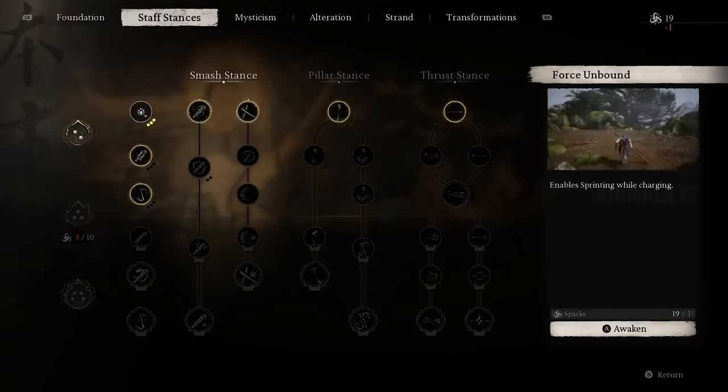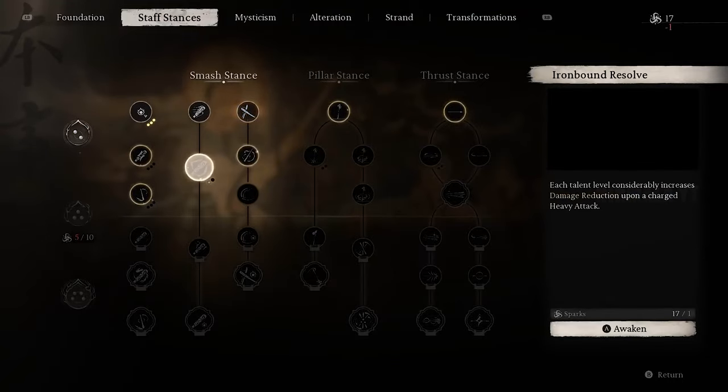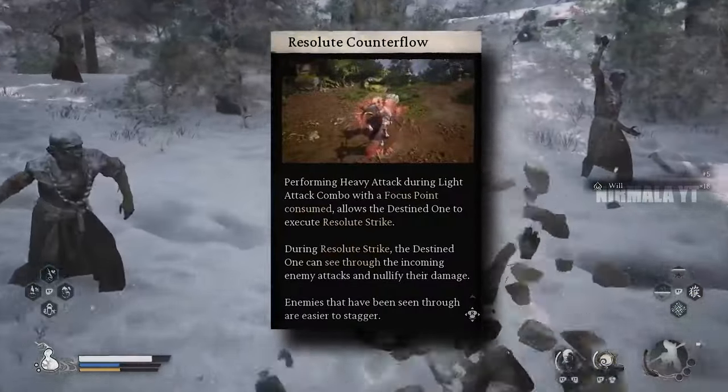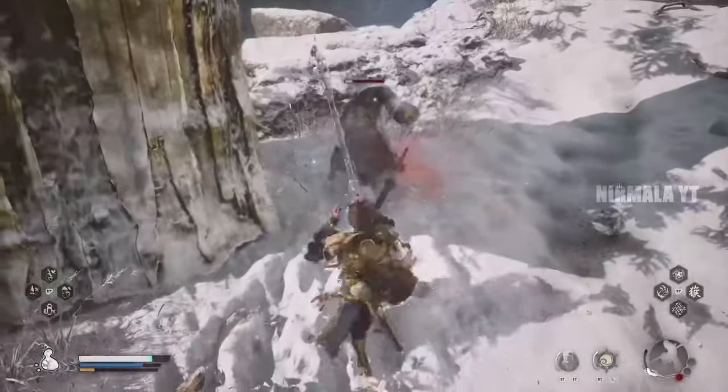Next we'll be putting one point in Force Unbound and Resolute Counterflow. The Force Unbound skill will allow us to charge our heavy attacks while sprinting so we can be more agile while still doing good damage, and Resolute Counterflow will allow us to perform a special move during light attack combos which, if timed correctly, will parry attacks.